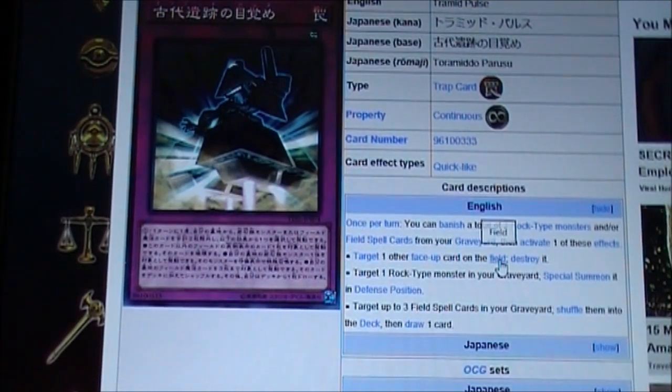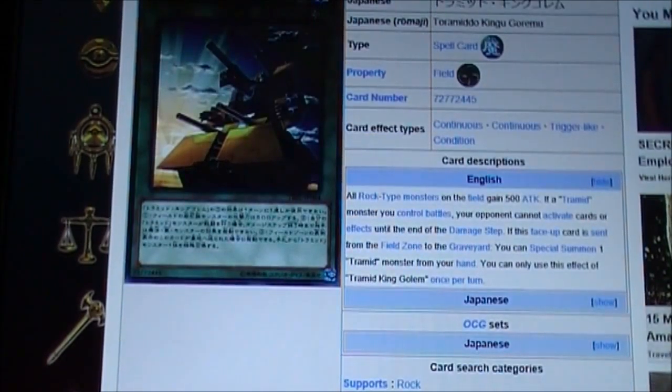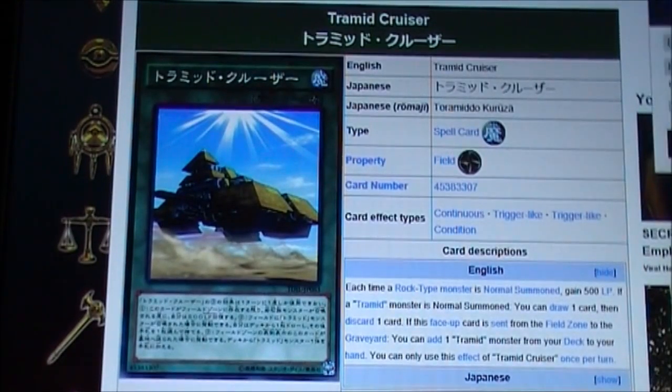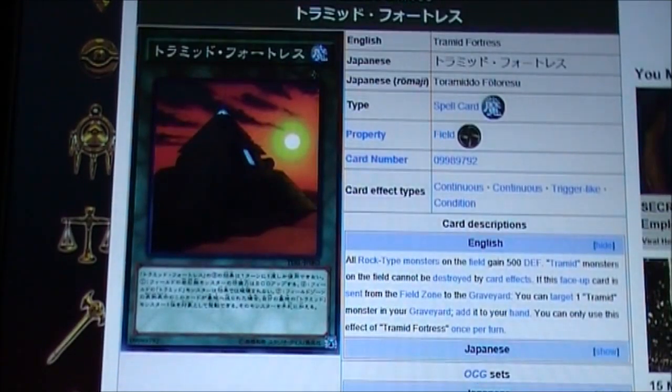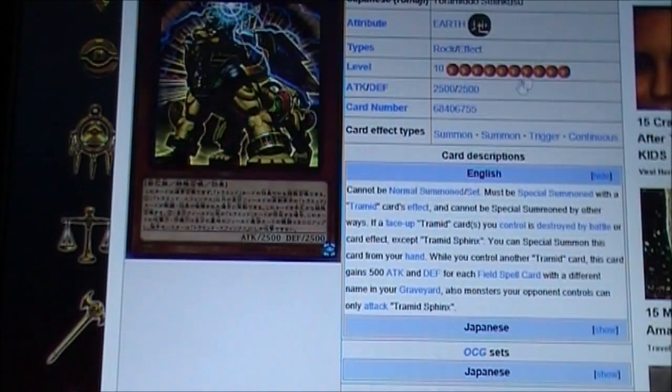And these three field spells work really well together too. They have similar effects but do different things. Tremid Cruiser is more life point gain, draw power, and search. Tremid Fortress is your defensive card — higher defense and monsters cannot be destroyed by card effects, plus add a monster from your graveyard. And Tremid King Golem special summons monsters while giving offensive power. And of course Tremid Swings gains 500 attack for each field spell with different names in your graveyard, so it can become a 4000 beater that can be special summoned if a Tremid card is destroyed.